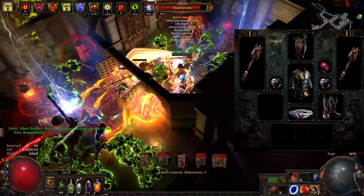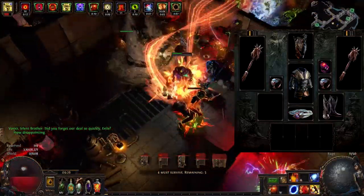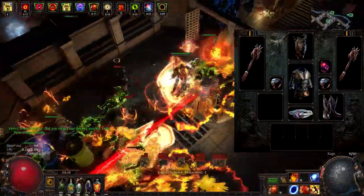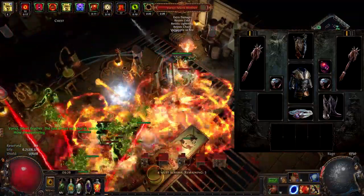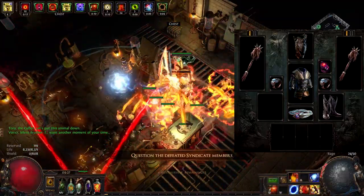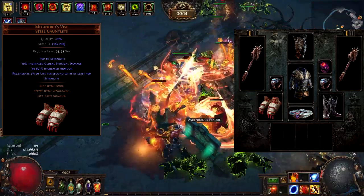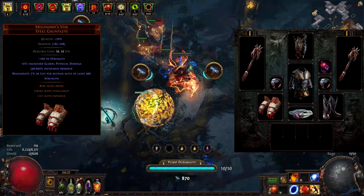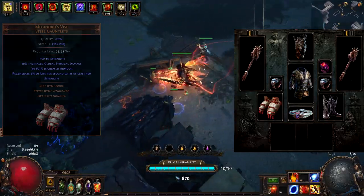This leaves us with gloves. I want to leave this slot as a rare one with as many resistances as you can possibly have, to compensate for whatever resistances you are missing. However, if you want a recommendation for this slot while leveling, I highly recommend Meganard's Vice. It adds lots of strength, life regen, which basically translates into more survivability — welcome at any stage of the game.